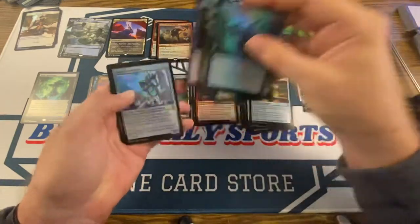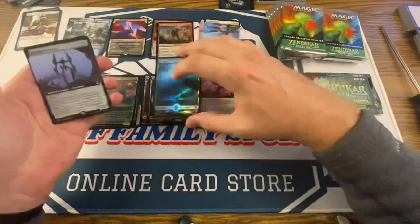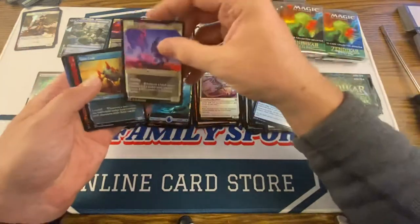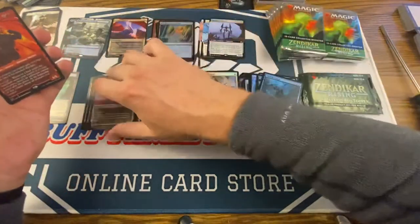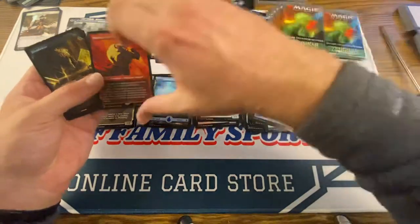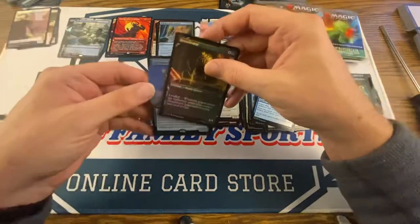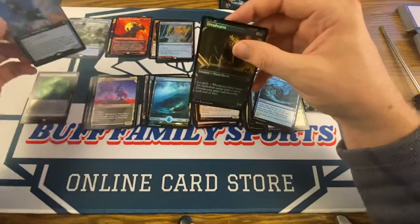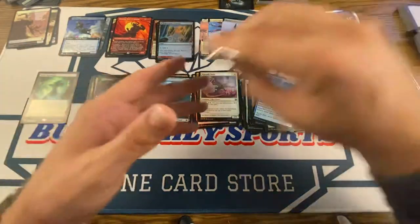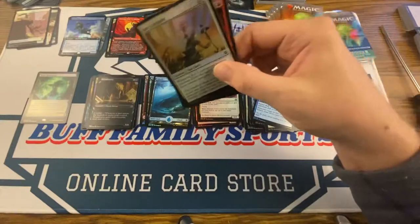Third pack — there's a Kitesail Cleric and a Foil Base Camp. Myriad Construct. There's a Riverglide Pathway Foil Rare right there. Morog, Fury of Akum — Mythic Alternate Art, very nice. And then there's a Thieving Skydiver — that is the Box Topper style right there, that Borderless Foil. Very pretty. So our first Box Topper-esque Foily Borderless card.